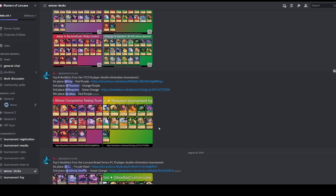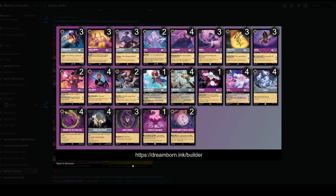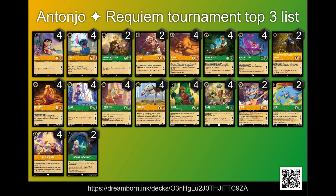I saw a couple deck lists in some tournaments that had good results and I wanted to test them out. I took a look at the results from 3 tournaments and 2 decks caught my eye. The first deck was an amethyst steel control deck that won twice in the first 3 tournaments, so I knew I definitely wanted to test with that deck. The other deck didn't win but plays pretty well in tournaments, and more importantly it's my current most played deck — I'm talking about emerald amber aggro.